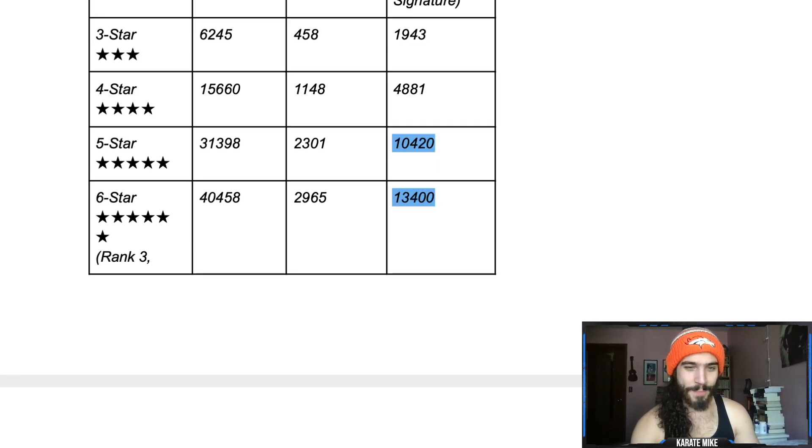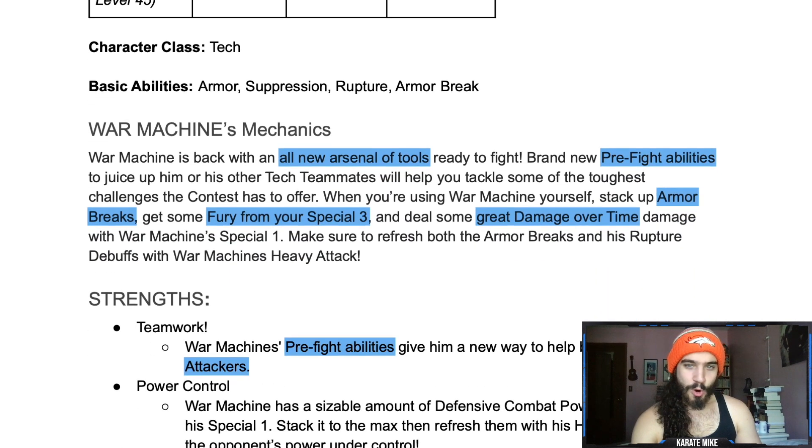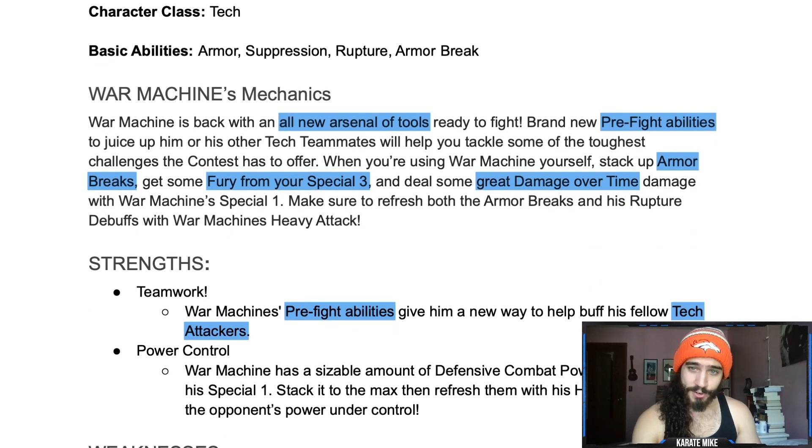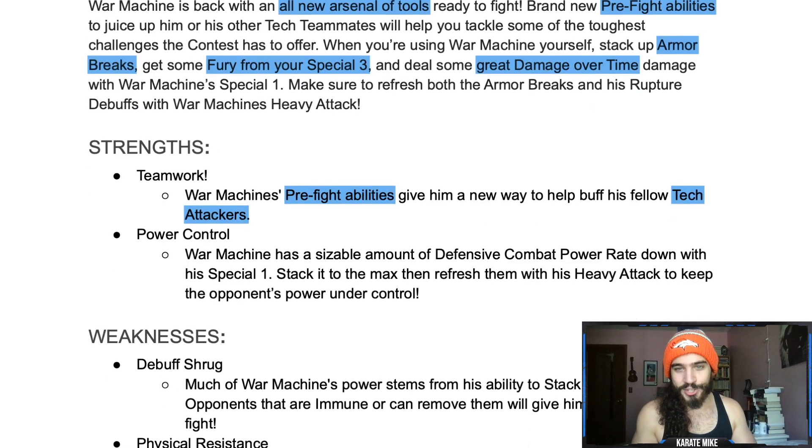War Machine is back with an all-new arsenal of tools. He has brand new pre-fight abilities to juice him up, and his tech teammates will help you tackle some of the toughest challenges the content has to offer. Stack up armor breaks, get some fury from the special three, deal great damage over time with the special one, and refresh it all with the heavy attack. His strength is teamwork.